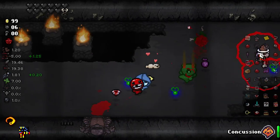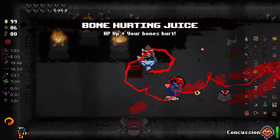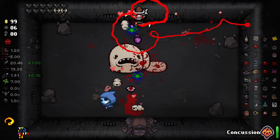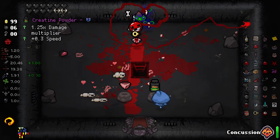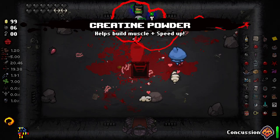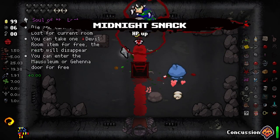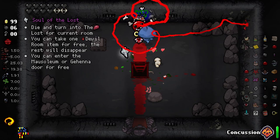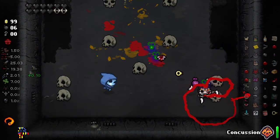I keep accidentally throwing it directly onto the trap door, so I just go straight to the next floor by accident. Creatine's going to be huge for us here — five damage up and a speed up too. Maybe it's something broken with Tainted Forgotten specifically, because that seems to be having some sort of impact.